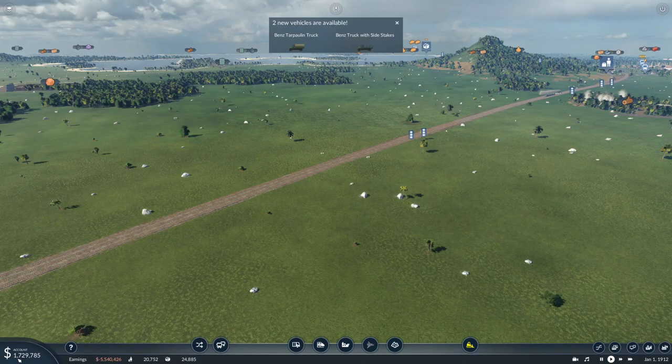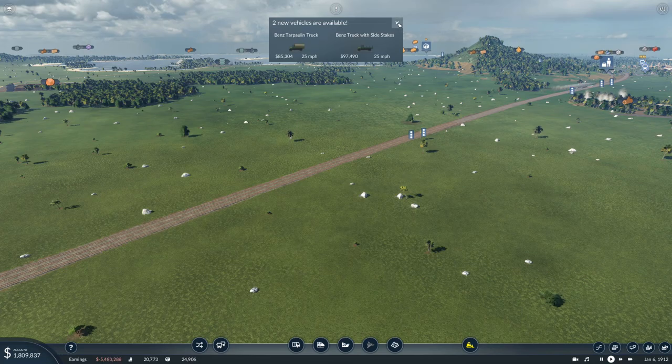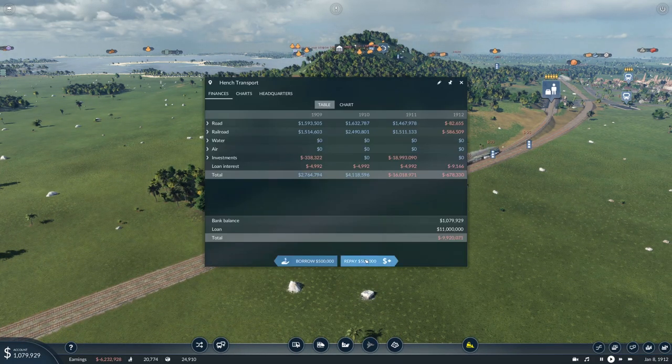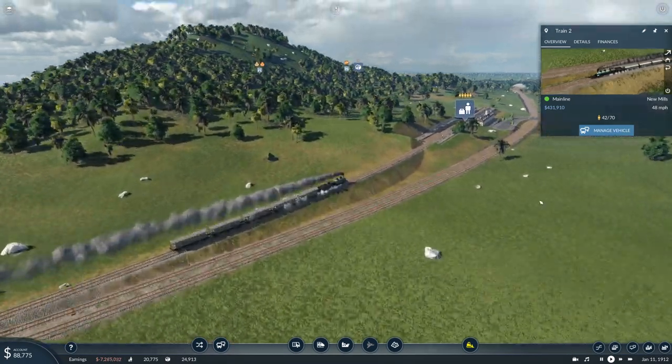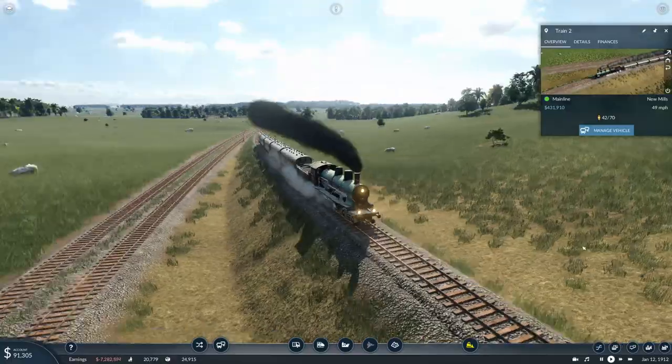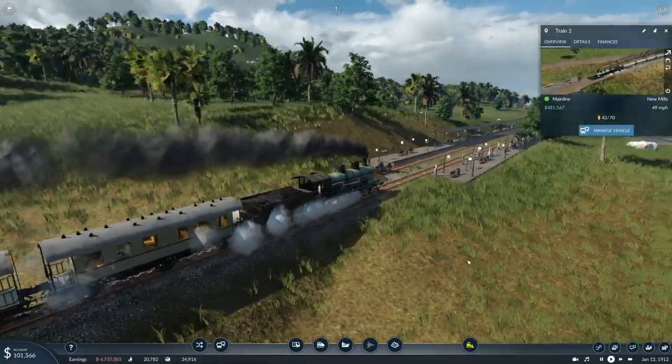There we go - twelve million spent. Excellent. So we've got new trains - the twenty-five mile an hour ones. That is going to be a great help. We've just spent all our money on that stuff. Let's now watch and see how much these trains make when they're at full capacity. There should be seventy people here.